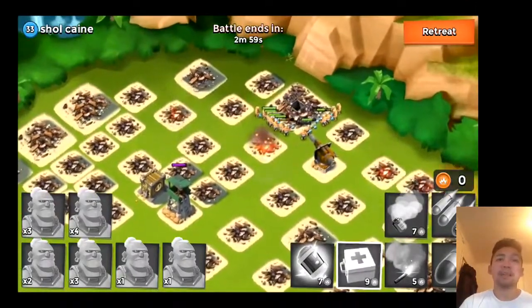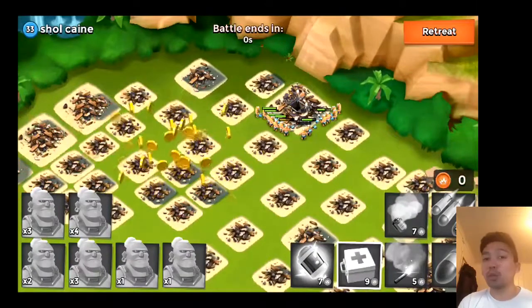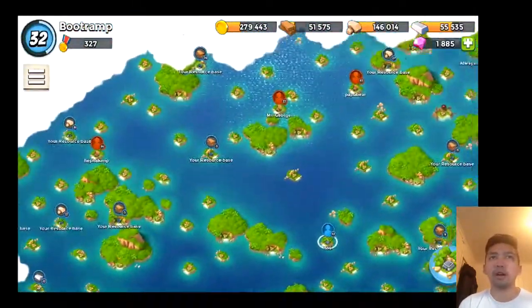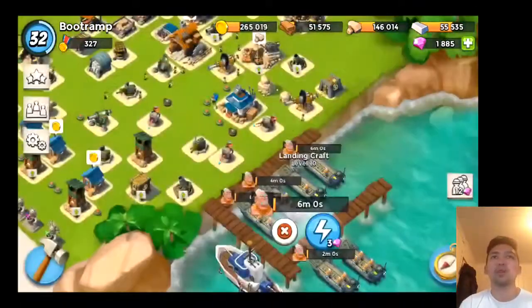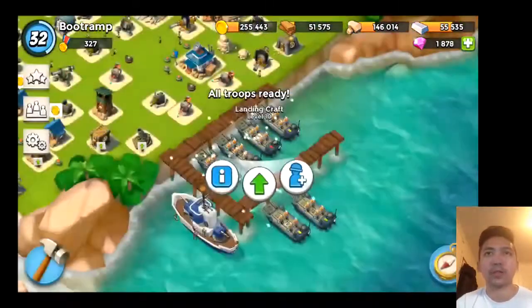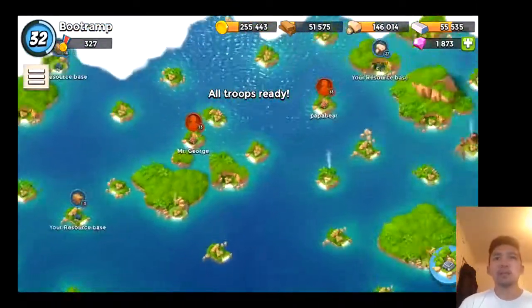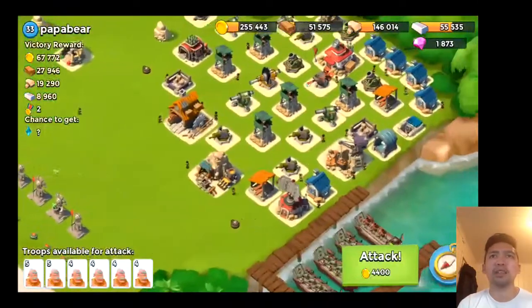The bad thing with warriors though is that they have really low health, so you need to be careful with mines. At higher levels, level 18 or 20 mines can kill your whole army of warriors in just one hit, and that is really bad. Right now I'm really enjoying warriors just rushing to the headquarters and smashing it — it's really cool.